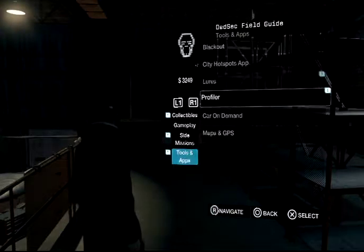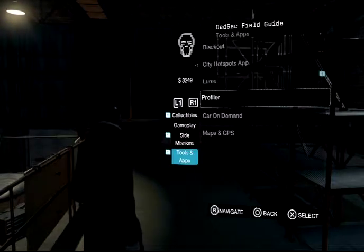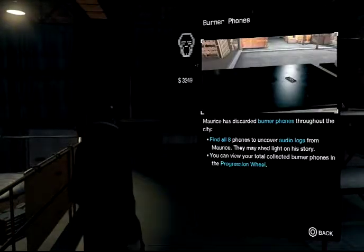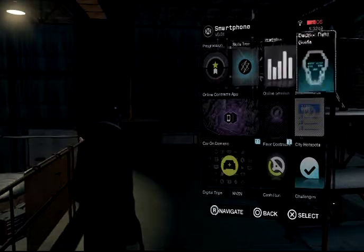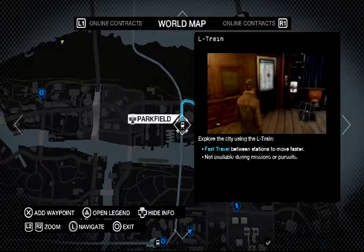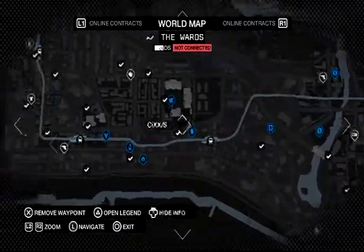I've already established city spots. Lures, profiler — tag enemies, activate your profile. Car on demand — nah. Maps and GPS. Collectibles — find all the audio logs throughout the city. That audio log I just heard — that was a burner phone I guess. So that's the field guide; at least I know that's there if I need it. Don't know how I feel about any of that. See if I can fast travel from here — I don't care that much about the car. Could go to the train station. That's phone game crap. So I can't really do anything in this part of town.